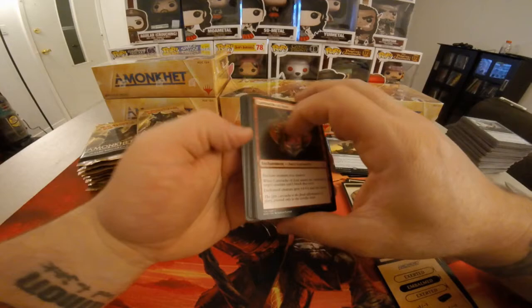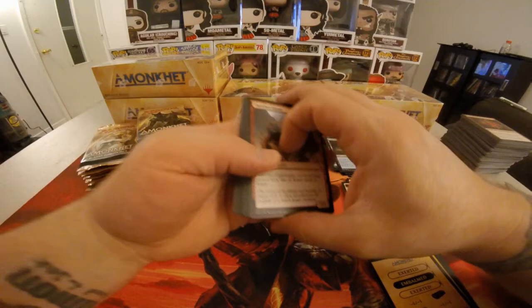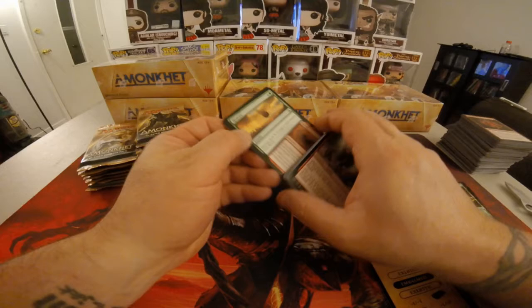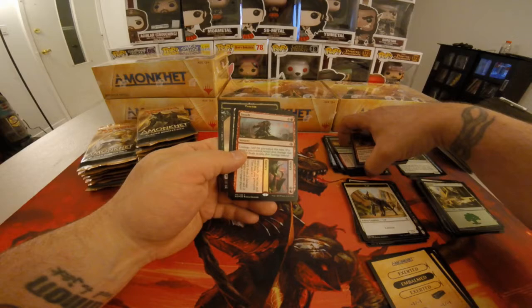Fetid Pools. Haven — X in green, instant. Haven deals X damage to each creature with flying. Aftermath: Earth — X to red sorcery. Earth deals X damage to each creature without flying. And then we have a Foil Insult and Injury.